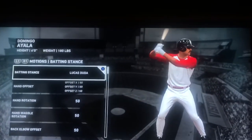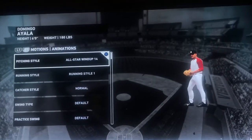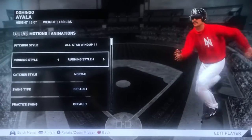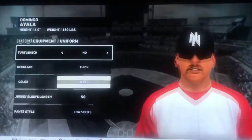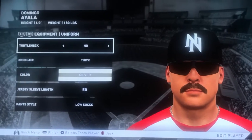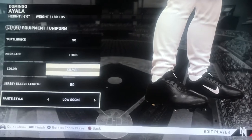Any batting stance you want, but I'm just going to go with dial four because he runs like the wind. Color silver — that's his chain color — and low socks.